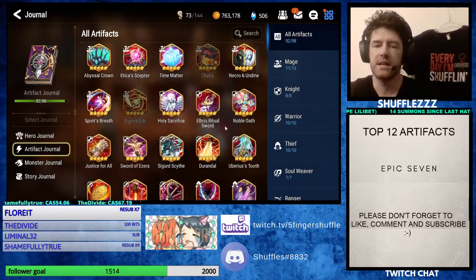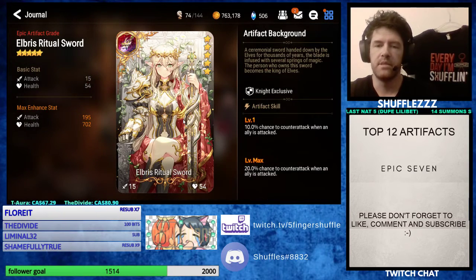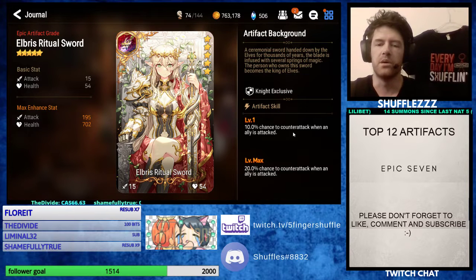Moving on to the next class, we have the Tanks. The number one Nat 5 artifact for Tanks, in my opinion, is going to be Elbrist Ritual Sword. It's definitely my favorite. The 20% chance, once upgraded, to counterattack when an ally is attacked is really, really strong. You see this a lot in PvP on basically anything with a provoke — like Fallen Cecilia, Sea Armin — those type tanks that can do something with their skill 1, because normally you don't focus them first since they're harder to kill.